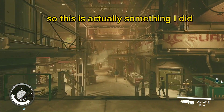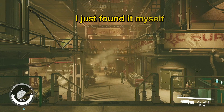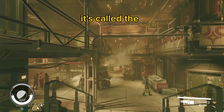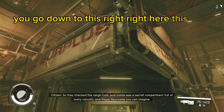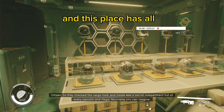This is actually something I did when I first started — I didn't look up any information on this, I just found it myself, which I love doing. So you go to this area called the well; it's kind of like the slums. You go down to this building right here, and this place has all gear.